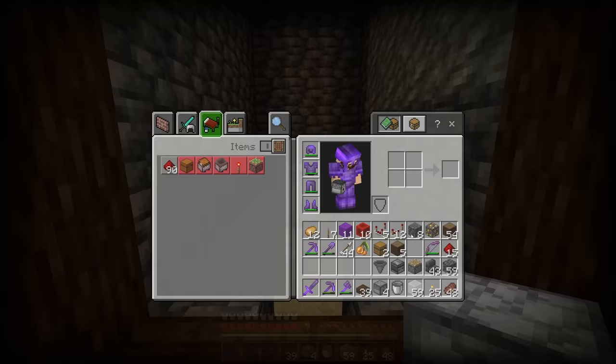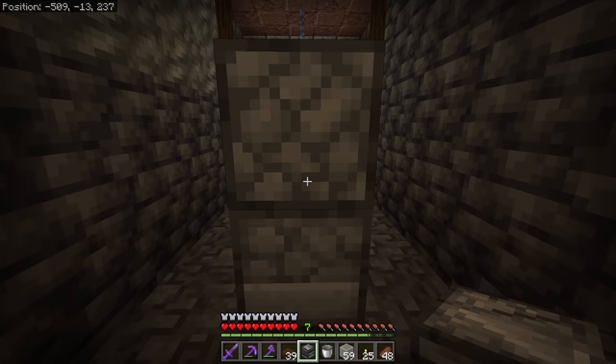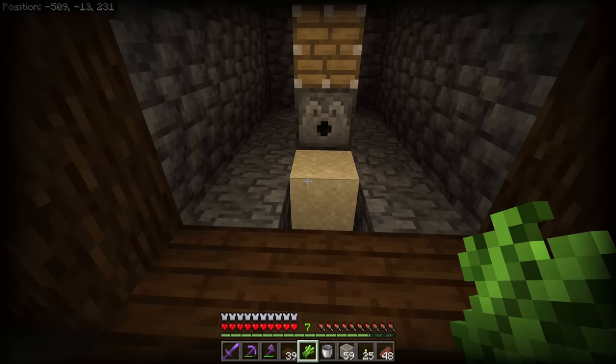So next thing we need is a dispenser. We're going to take our dispenser and place it right here because this dispenser is going to be dispensing bone meal onto our sugar cane. We need a way to break the sugar cane, so we're going to take a regular piston and place it right here by holding down shift and placing it down. We're also going to need an observer — we want the face facing forward, looking right in here. Let's get our little piece of sugar cane and place it down.